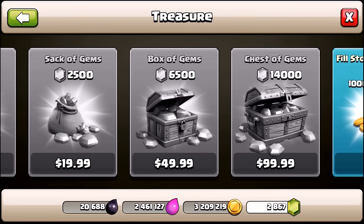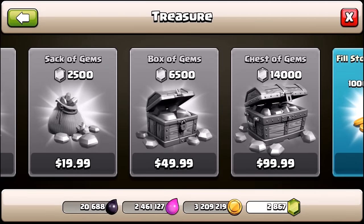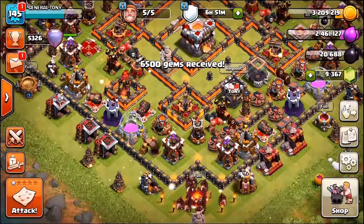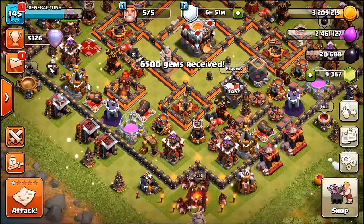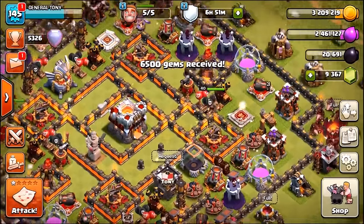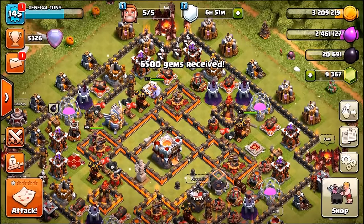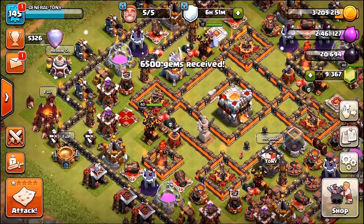We just got ourselves $50 worth of gems. If you want to get yourself some free gems, there's a link down below in the description. It'll take you to a site called CashFraps — they've refreshed loads of apps for the Christmas period, so you can get gems quicker than ever. You can redeem $10, $15, even $25 gift cards if you have a few hours spare — available for Android and iTunes.